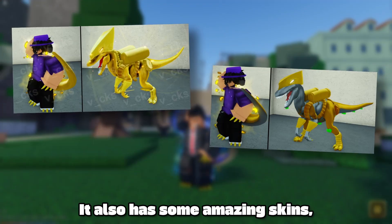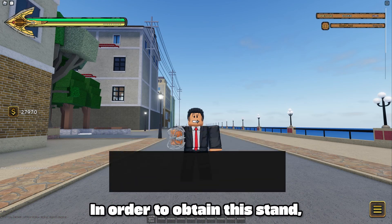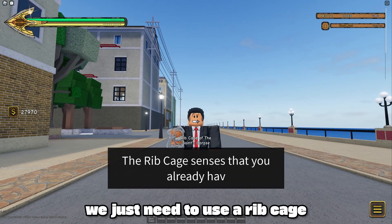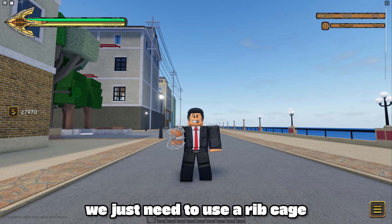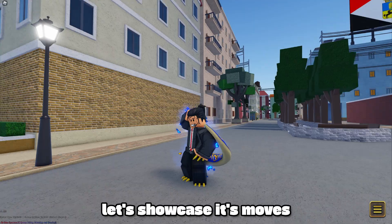It also has some amazing skins which look really good. In order to obtain this stand, we just need to use a rib cage. Since I've already got it, let's showcase its moves.